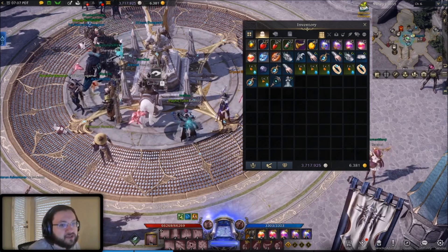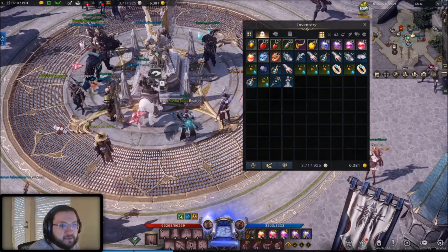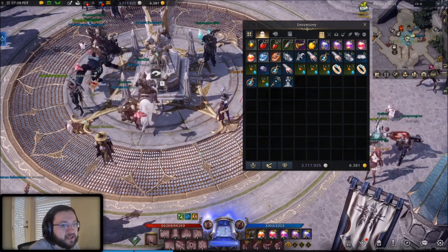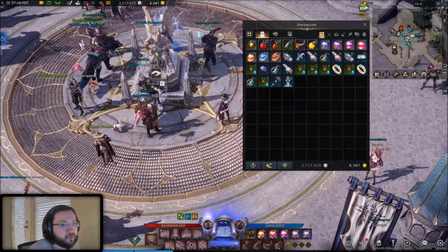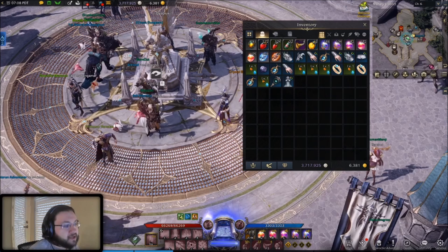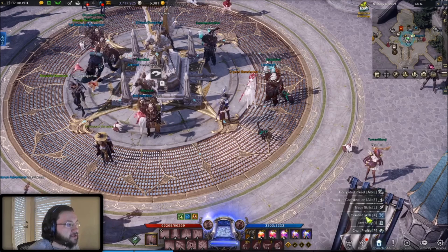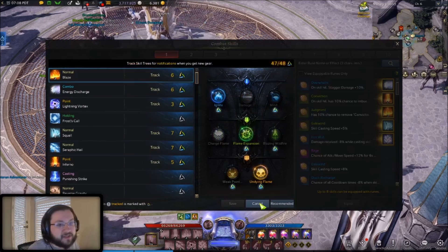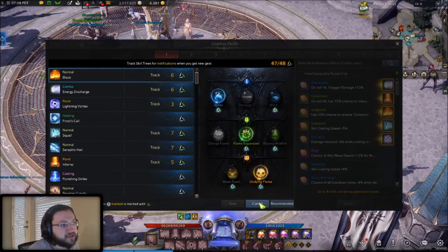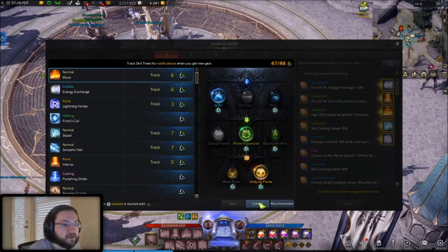There's now something new that you want to be on the lookout for, and I'm talking about the new thing introduced as you go from Tier 2 to Tier 3, which are the tripods — as people call them, the skill enhancement effects. I'm going to tell you guys everything about this so that you set it up properly. The first thing you want to do is actually set it up, and what you're going to do is go to your skill menu, go to your combat skills, and go to the settings down at the bottom — and this page is going to open up.